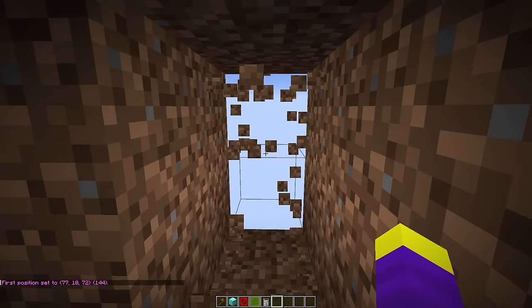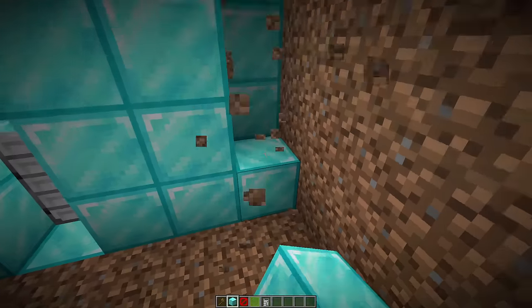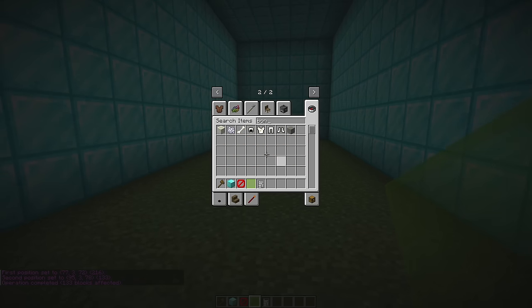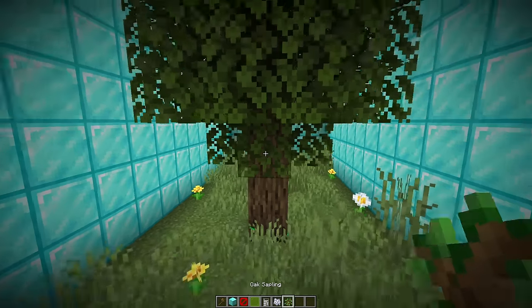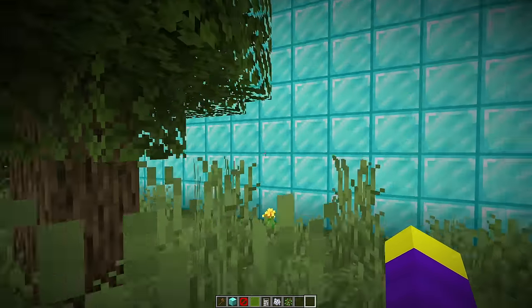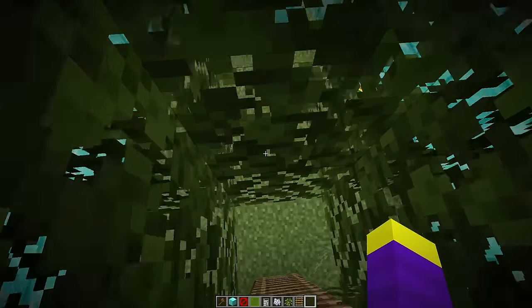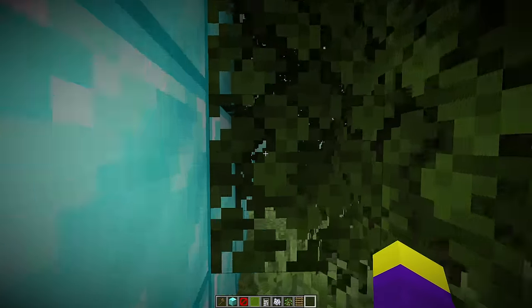The parkour works and is just the right difficulty. For the final room we place a keypad door with the same code as the beginning to see if Don remembers it. We dig another huge area, cut it out, change everything to diamond, and replace the bottom of the tunnel with grass. We bone meal everything for detail and place trees in the room.